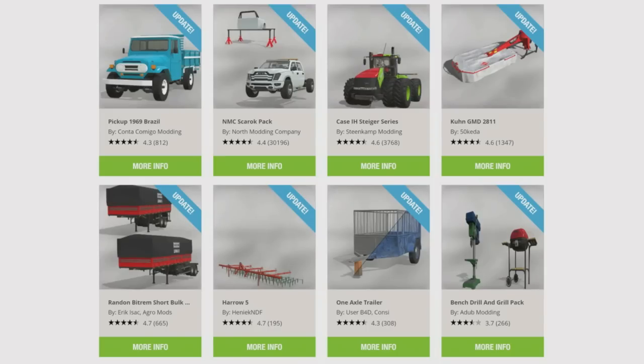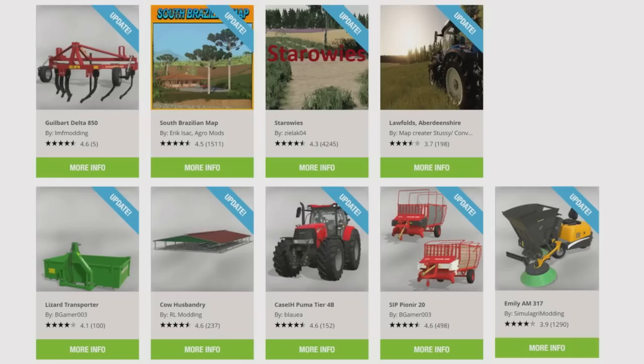The Bench Drill and Grill Pack by A-Dub Modding. From top left again: the Gilbart Delta 850 by IMF Modding — the update to that is console release. The South Brazilian Map by Eric Isaac Aggro Mods. Starroese by Xylak 04, which has had a major overhaul. Lawfolds Aberdeenshire by Made by Stussy, converted over by CM Mods. The Lizard Transporter by BGamer003. The Cow Husbandry RL Modding. The Case IH Puma Tier 4 by Blauer. The Sip Pioneer 20 by BGamer003. And the Emily AM317 by Simulagri Modding. Have all had updates today.